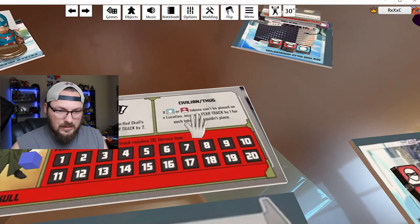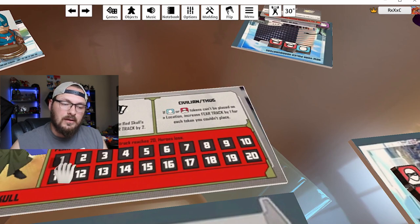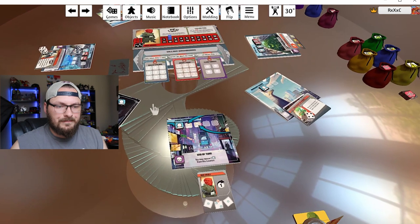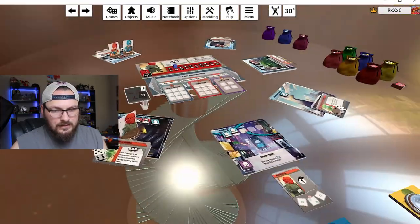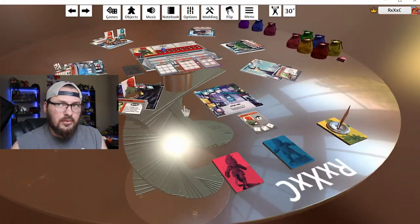If you can't place any of the tokens, you move the fear track up by one — so he starts at one. We just did that and can't fit another, so we go up one more. This card doesn't have a BAM effect, so we move on. You add hero tokens — one here, one here, and one on the left side — so those locations are now full. Right-click lets you axis-move, and the mouse wheel and WASD let you move around the board as well.